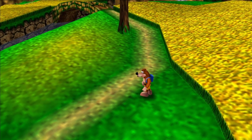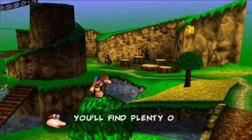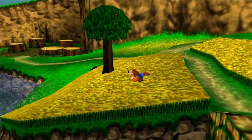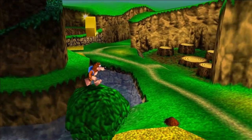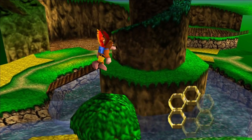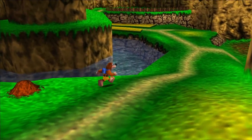The next honeycomb piece is going to be on top of one of these trees, which this tree over here by this field of flowers, by one of the other Bottles' mounds — you could do a backflip, but I'm pretty sure you can reach it by just doing a simple jump with Banjo. That's honeycomb piece number three.